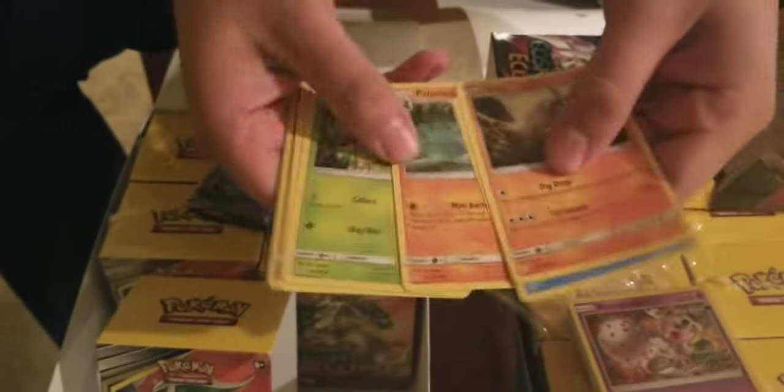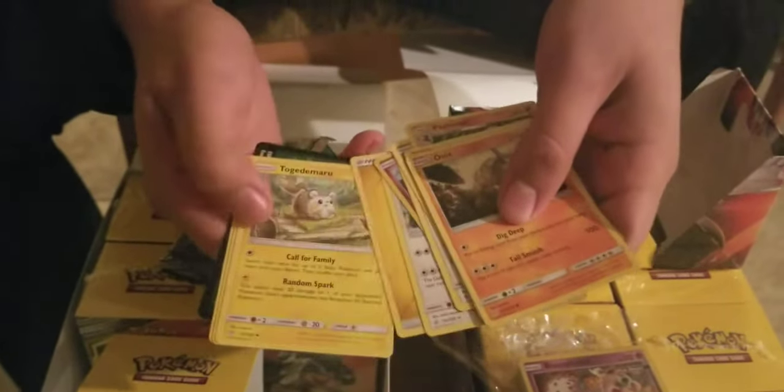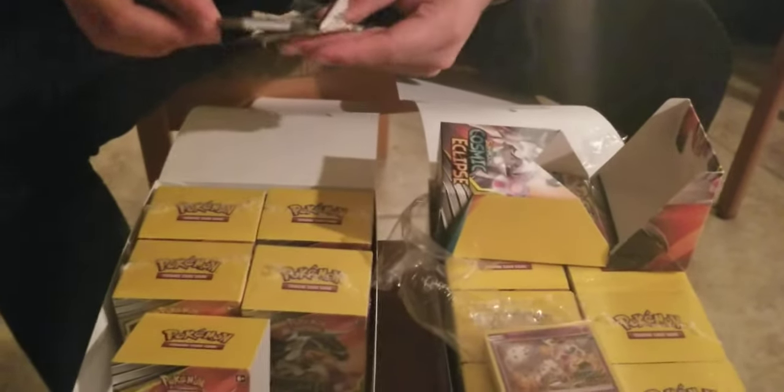Here's the first pack: Wimpod, Krookodile, Aipom — and nothing rare, unfortunately, in the first pack. But it's all good, you've got the codes. Those codes are good, and we do play the online game.